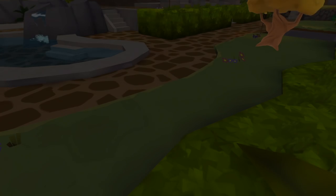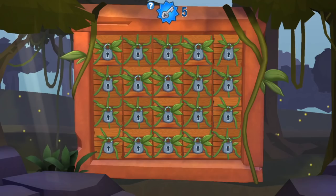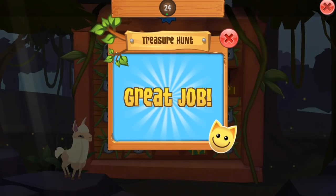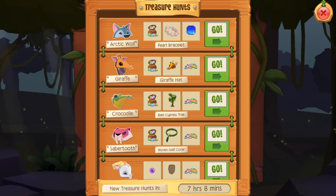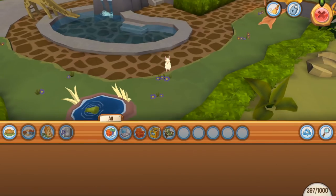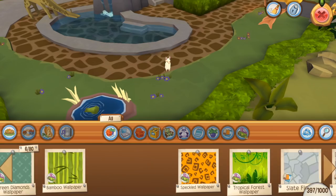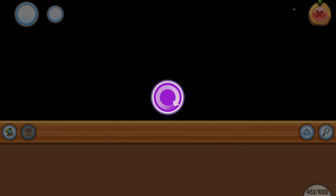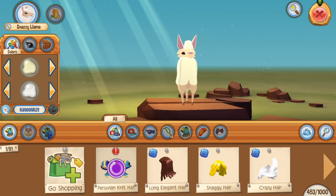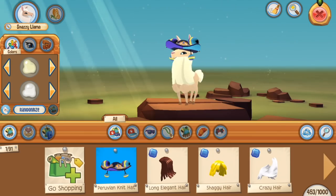I'm actually going to be claiming my daily chest prize from the llama animal specifically, just because I want to see if there are any unique item potentials. Let's click on these chests. It appears that I actually did win the treasure hunt item, so let's go pop this in the den real quick. I'm pretty sure that each animal within the daily chest provides a different set of items that you can win, or at least there are some unique preferences to them. As it turns out, it was not a den item — it was actually a clothing item. We have a Peruvian knit hat and that is some very colorful stuff.